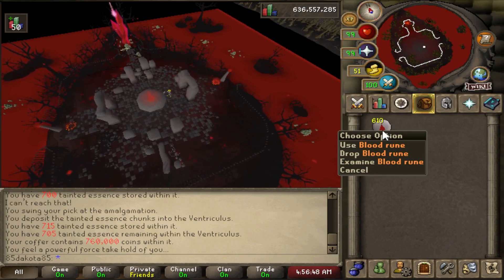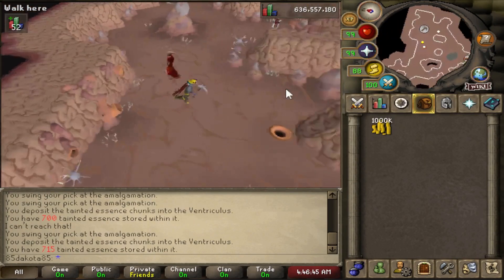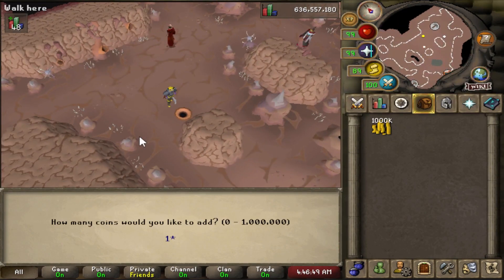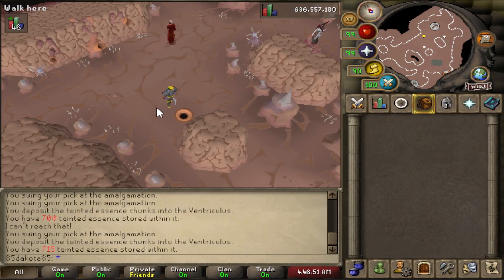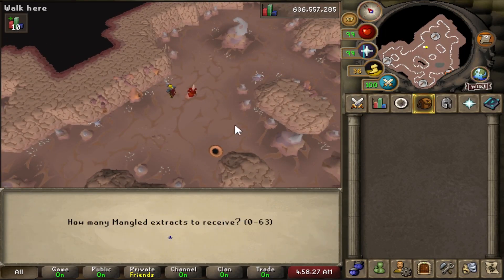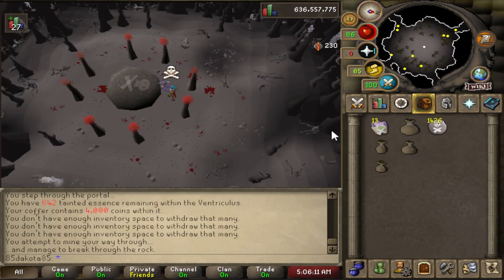To collect these Extracts from the Ventriculous is going to cost you some coins. You can put coins in the coffer that's located in the center of the room. That's really the whole process: you mine Tainted Essence, put it in the Ventriculous, put some coins in the coffer so that you can get your Extracts back out, and then just have those Extracts on you while you do regular runecrafting to get those bonus runes.